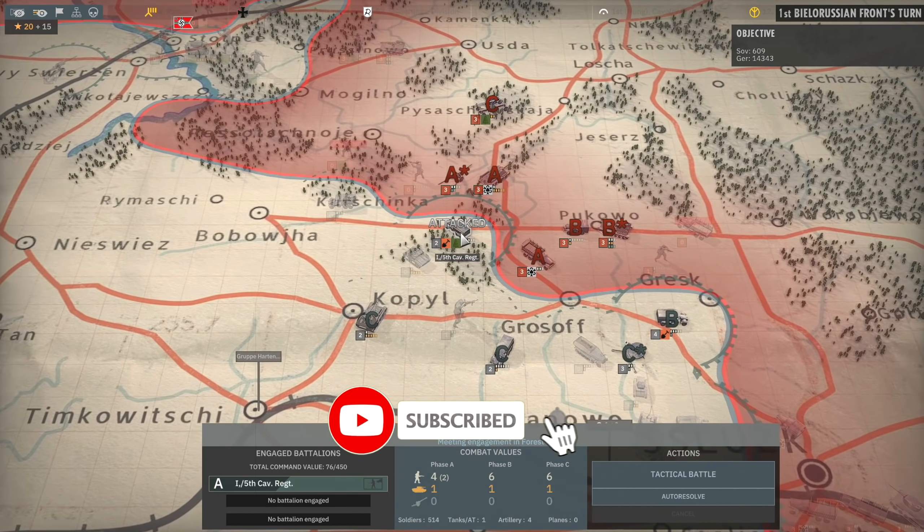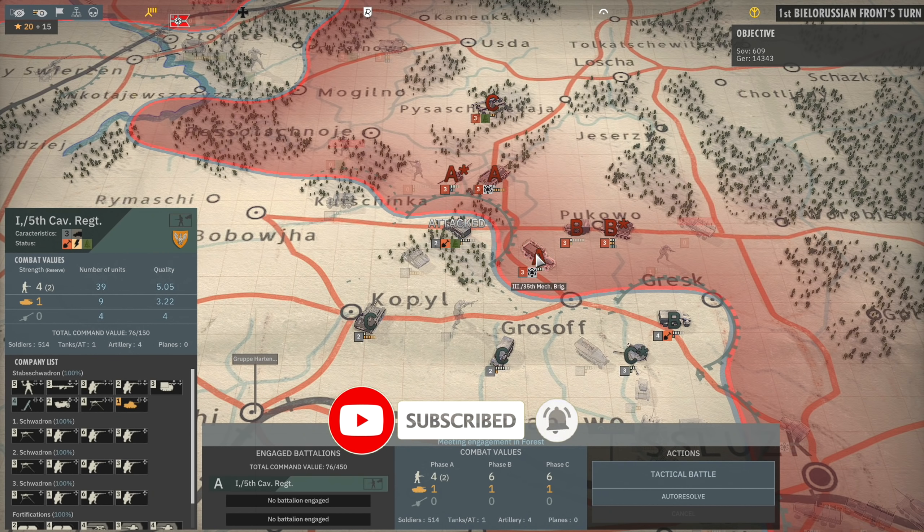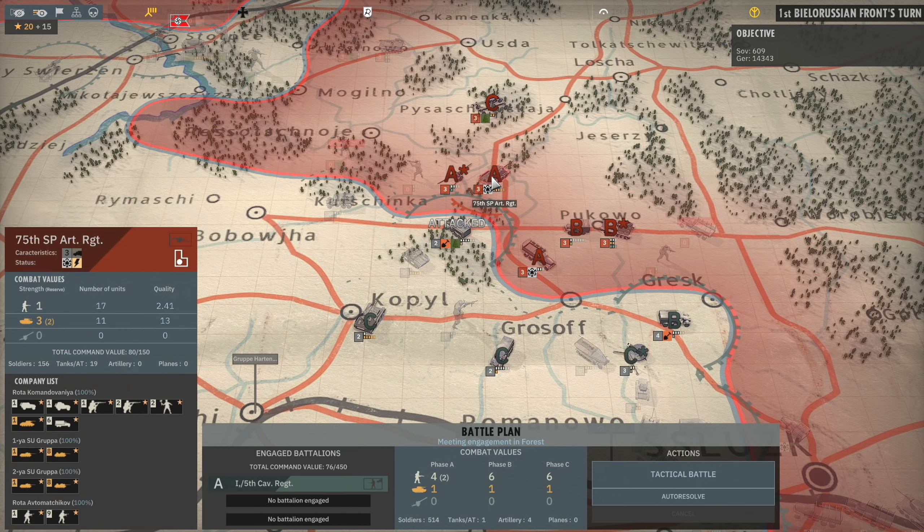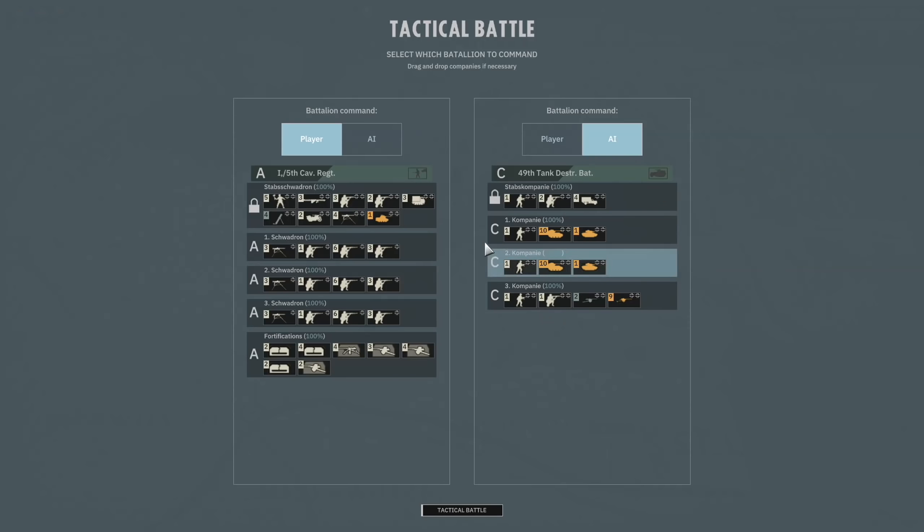Now what we have to do is defend with the 5th Cavalry Regiment which is under attack by the 35th Mechanised Brigade as well as the 75th Sub-Repelled Artillery Regiment. We will back ourselves up with the 49th Tank Destroyer Battalion but I'm going to leave the 2nd Battalion out of it. Let's jump on in.